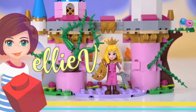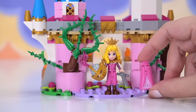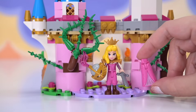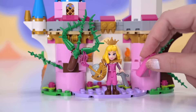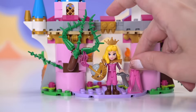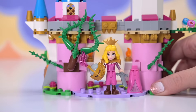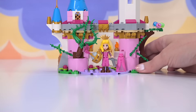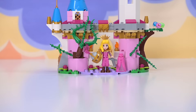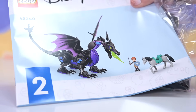Welcome back! We are going to build Maleficent in her dragon form today. We've already built the first part of this set, which has Aurora not just in a skirt, but with a fabulous surprise of a whole set of armour for herself, so she can fight her own dragons. This set also does have Prince Philip. So let's have a look at the other characters that come in this set, and also obviously Maleficent, who is a buildable character. So for this, we need book number two.